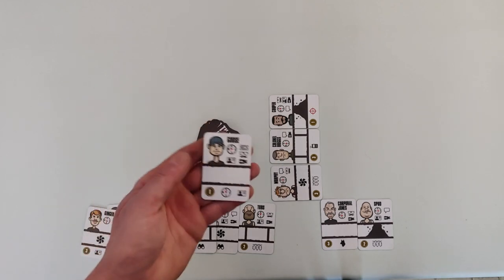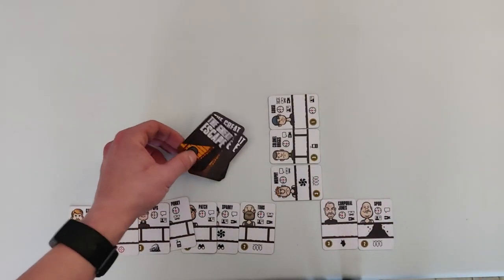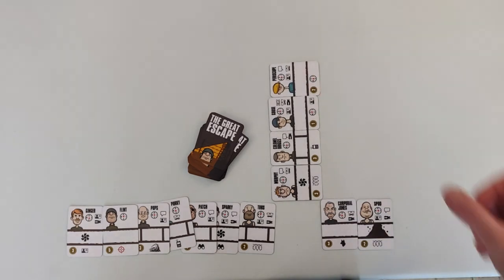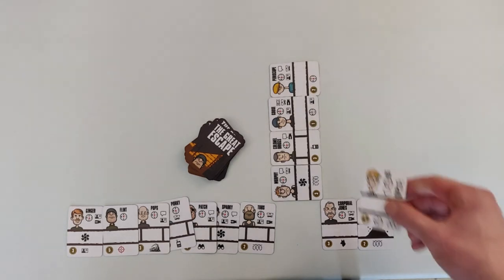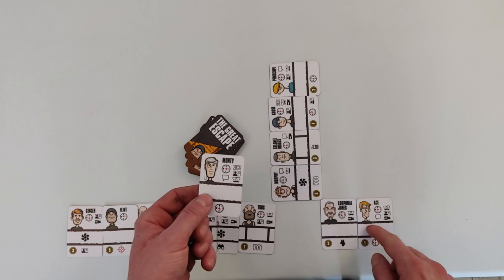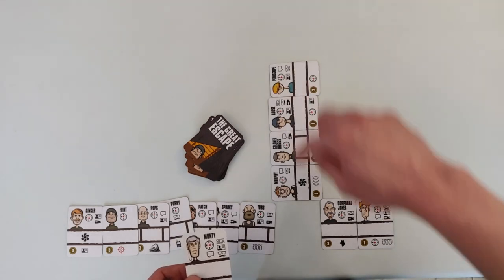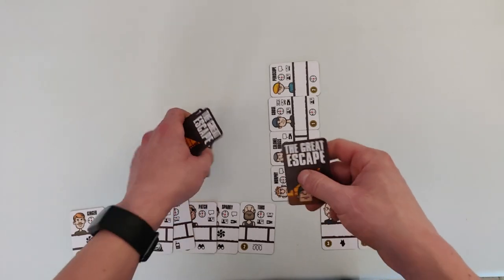I draw a normal tunnel and rebuild the north tunnel. Another collapsed tunnel comes up. Then a normal tunnel — I can't put it where a propped is needed, so I rebuild the east tunnel with that. Another normal tunnel — I can't use it in any tunnel since they all need propped or ventilation cards next, so I turn those cards and put them at the bottom of the deck. We keep drawing more normal cards. Eventually a guard tower appears and discovers one tunnel — I choose which one to lose.